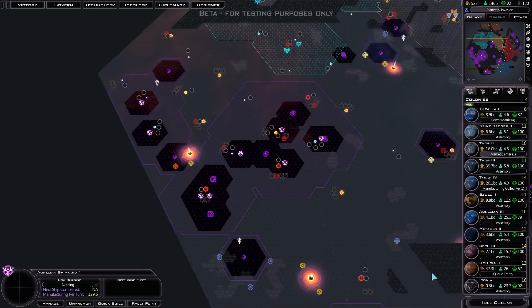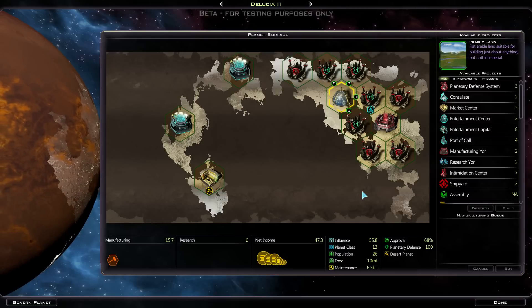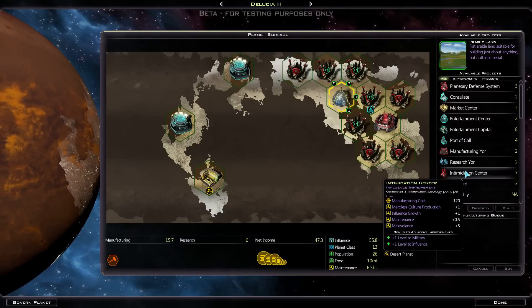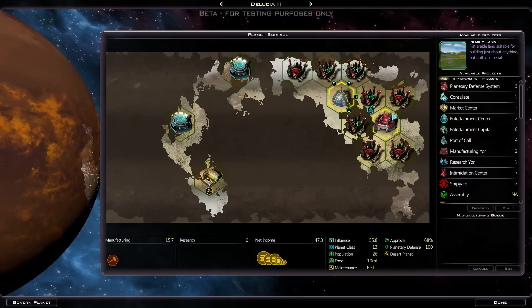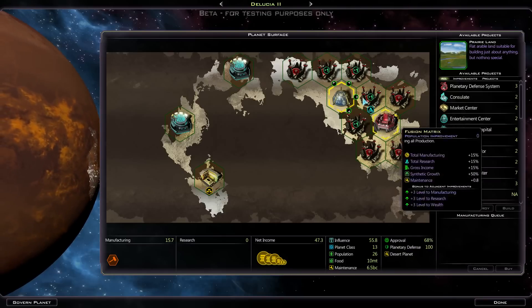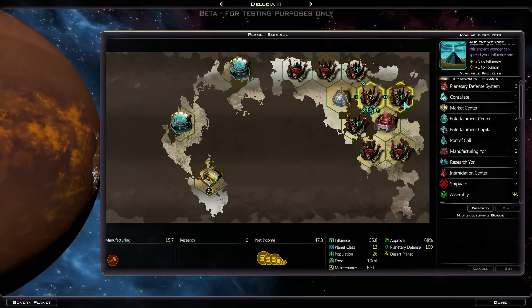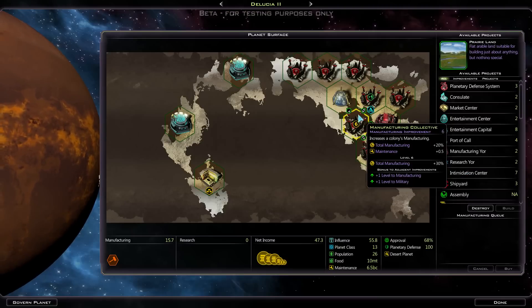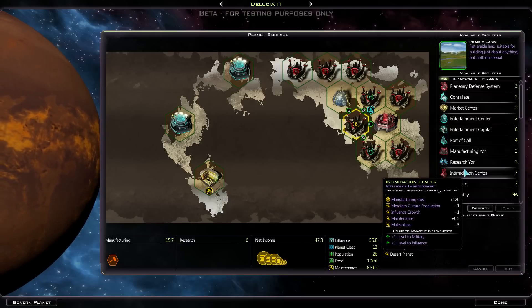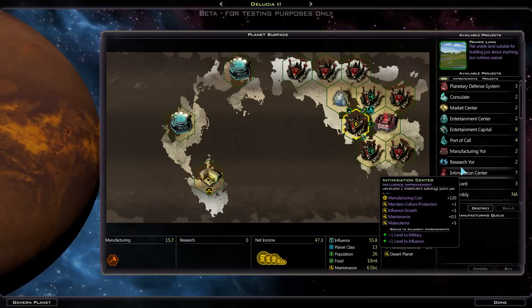So Aurelion is nearly finished growing - it's grown rather quickly because it had a lot of production on it, so it's nearly up to 26 billion. Now I also have to make my Intimidation Center somewhere. This is an Influence Improvement, so that would be a pretty good tile for it. But then I'd get less adjacency bonuses, because they are Manufacturing Improvements and it doesn't improve Manufacturing - just Militia and Influence. So I think I'm actually going to put that elsewhere.